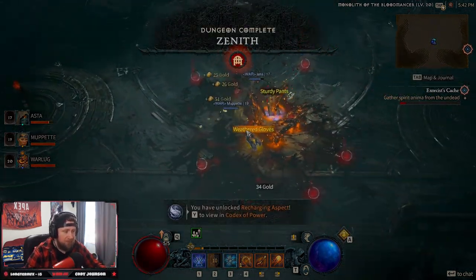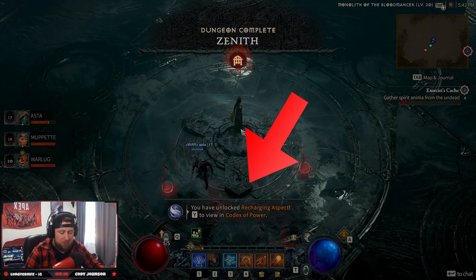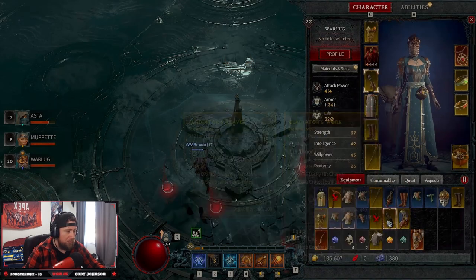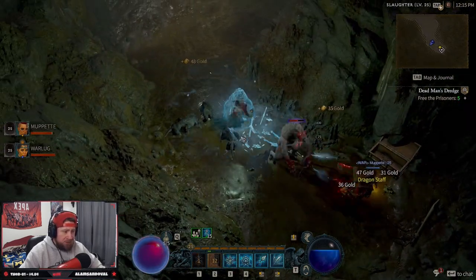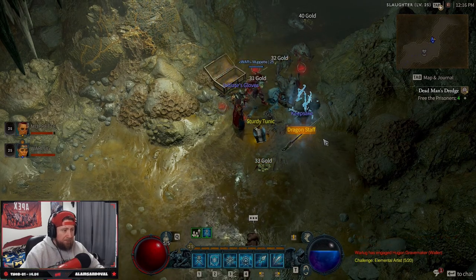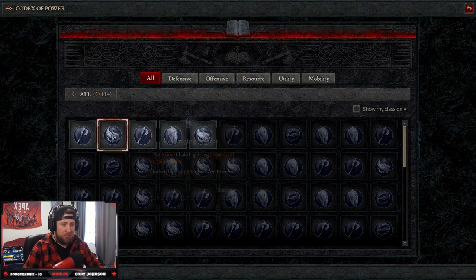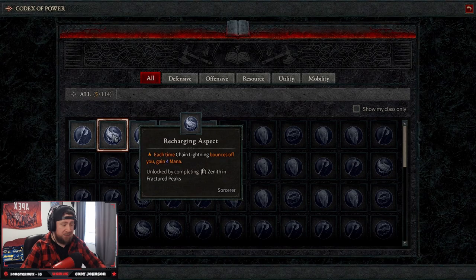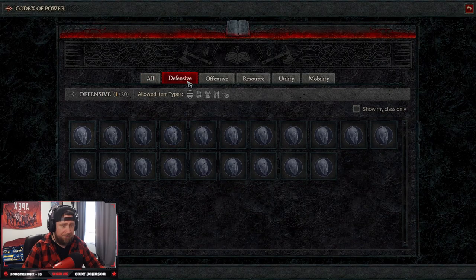Each dungeon completed gives you 20 renown points upon completion, which is 30 points less than completing a stronghold — strongholds give you 50. Now, the aspects are going to unlock unique powers for your classes. Each dungeon rewards you with an aspect the very first time you complete it, and after that that's it. There are 115 total aspects that can be found across all the dungeons in Diablo 4, and they focus on generic or class-specific powers that will empower your build.